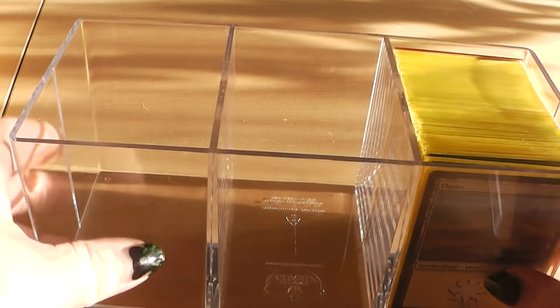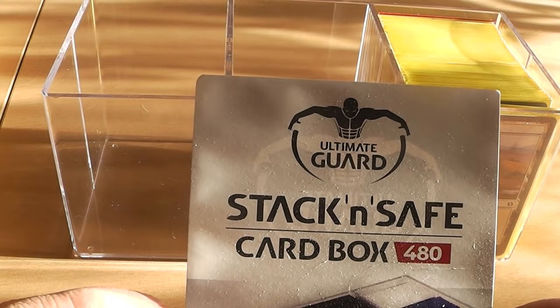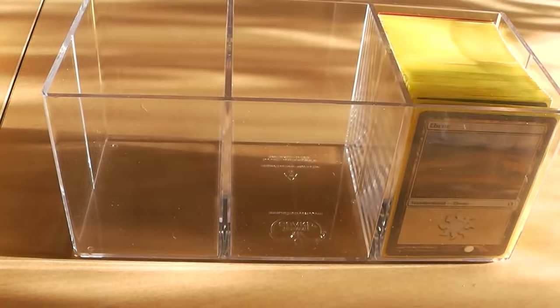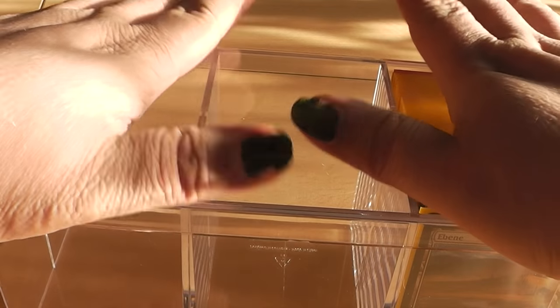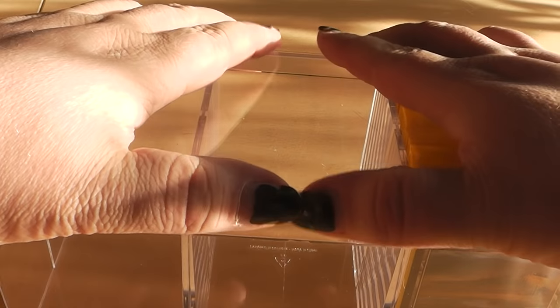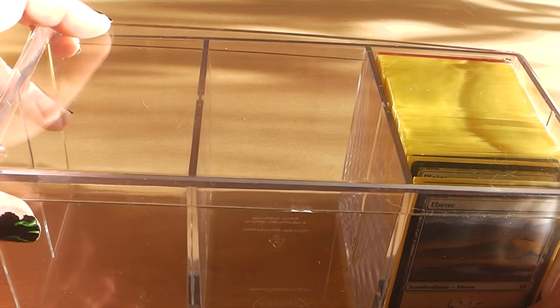First of all, let's introduce you to my transporting solution. This is the box where my cube is in. This is from Ultimate Safeguard — the Stack and Save card box for 480 cards. It's quite inexpensive and very nice. It comes with this lid, and when it is on top it is relatively safe. It's not 100% secure, but it will do the trick. For the price you can't complain.